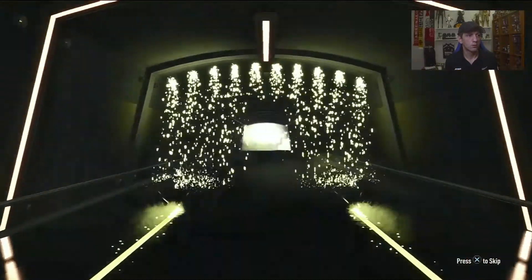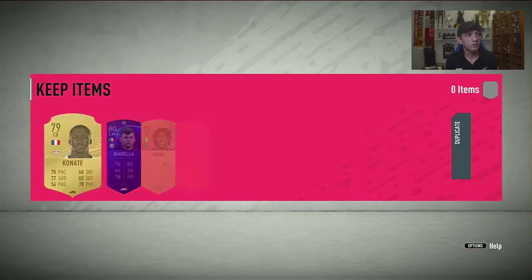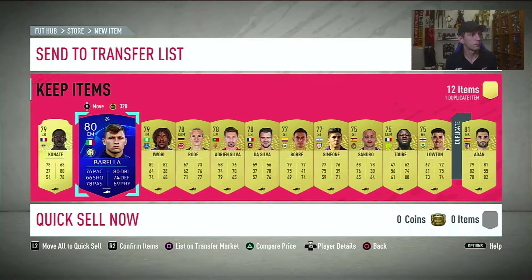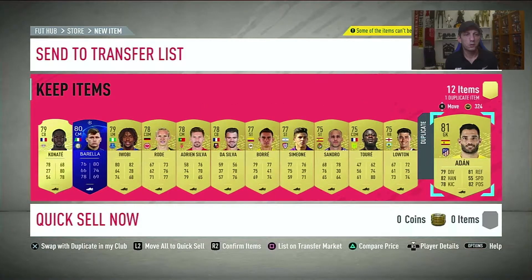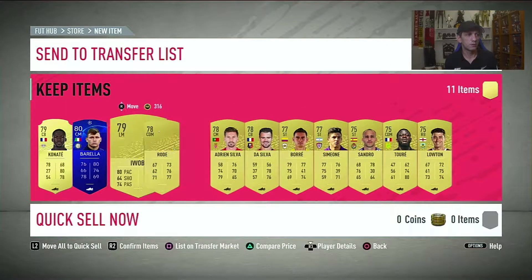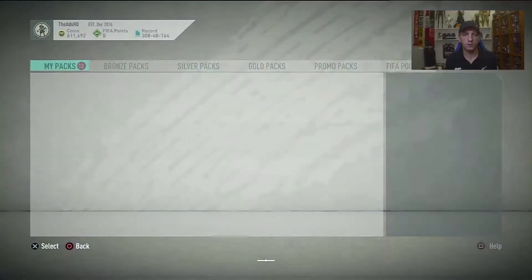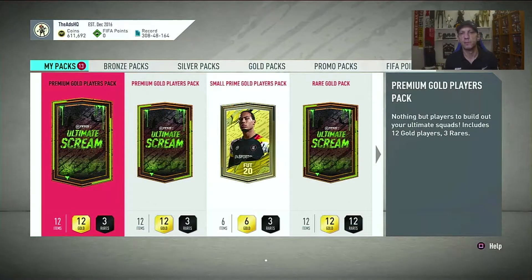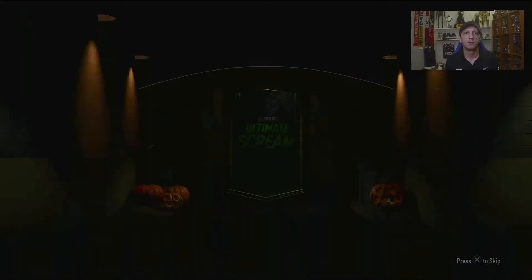You can complete it fast if you're still on it — you have like two or three days still, I think it's not that hard. Here's the first UEFA card. For now I'll need to keep all of them because, as I've seen quickly in the objectives, there are some Champions League objectives that require first owners, so I'm not going to be selling any at the moment, although most of them are very overpriced.